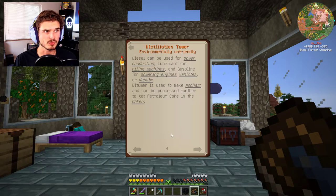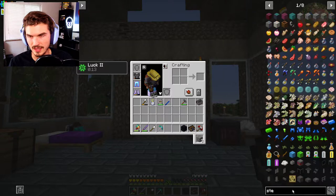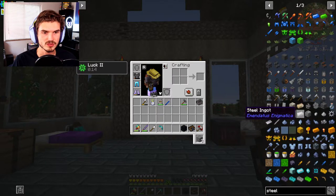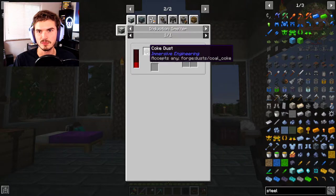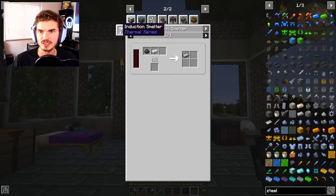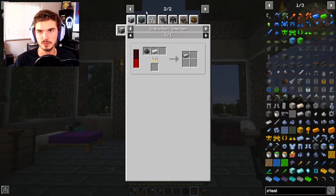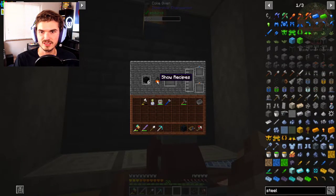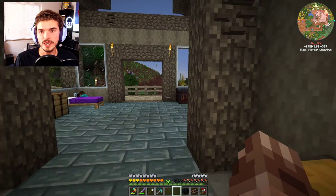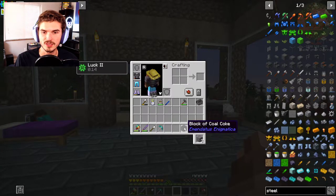One of the problems with getting that distillation tower up and going is steel. Steel is actually relatively hard to get rolling in this pack because there's only one way to get it — combining coke dust of any kind with iron. I want to get an induction smelter going as one of our best ways to produce what we need, and it'll produce it quicker. A passive generation would be better since you're not using power, but it takes a lot longer.